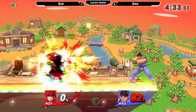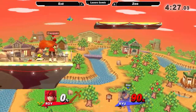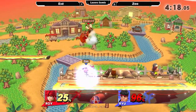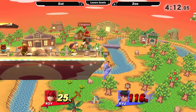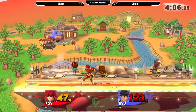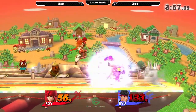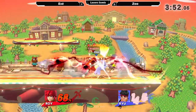The Nairs are working very well. He went for what I think was the neutral B — good read by Zoo, expecting the grab and spot dodging. Roy is only about 30% away from being in kill range, and everything is kill range when you're dealing with Ryu. The character is good to the point where there's always something you can do to create an option that's beneficial and get a good combo.